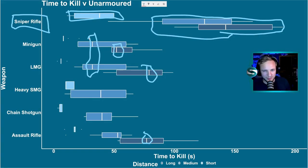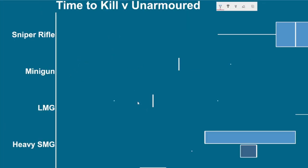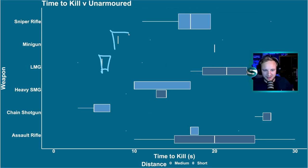Looking at short range — zooming into the graph — for the minigun and the LMG, there are no proper box plots because everybody basically just dies at the same time, other than a couple of outliers. The averages are bang on and the spreads are really tight. Over a very short range, the winner is the chain shotgun with its huge burst and really good close quarter damage. However, not far behind it, LMG and minigun are also really doing the business.